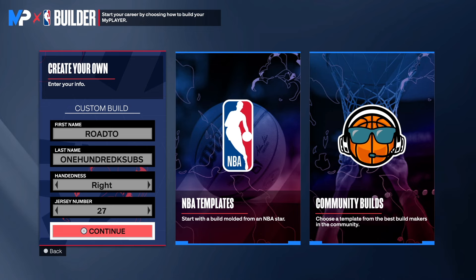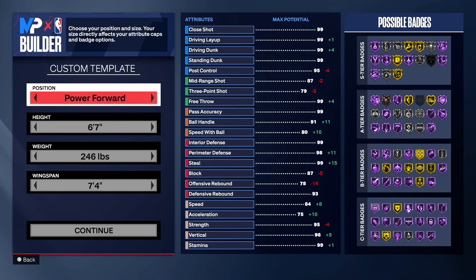Choose the hand of your choice and the jersey number of your choice. Let's get it. But before I go in the build, go down and hit that like button. Get this video to 100 likes. And if you haven't already, hit the link in the description to join the Discord and follow me on Twitch.